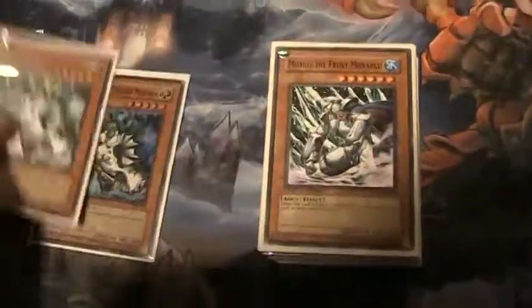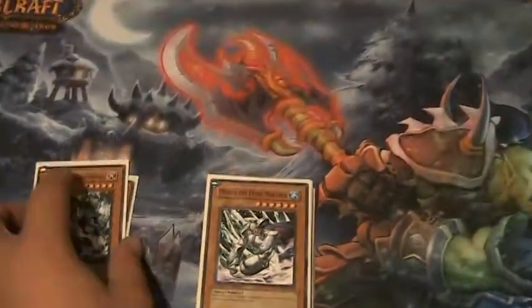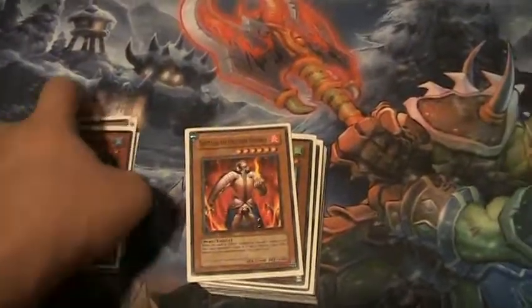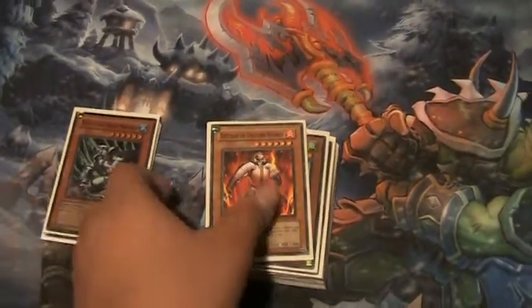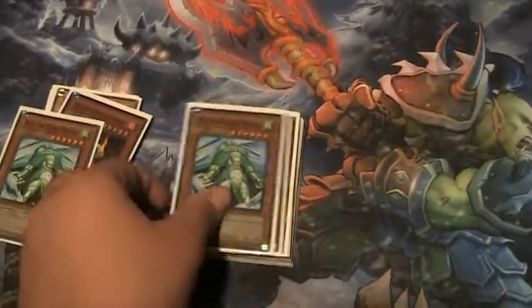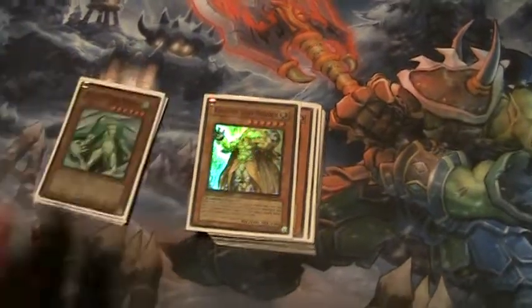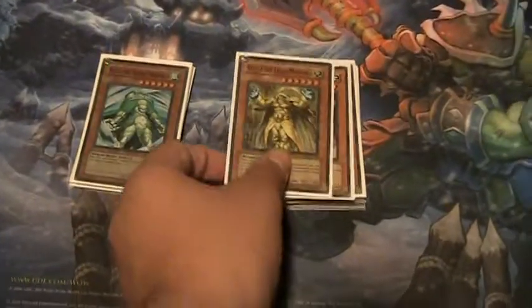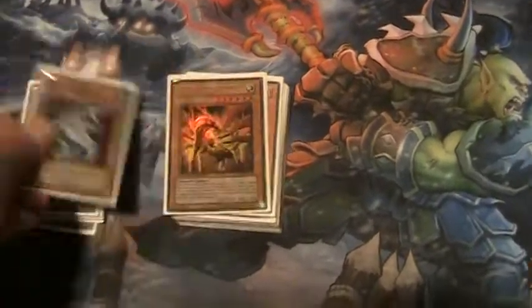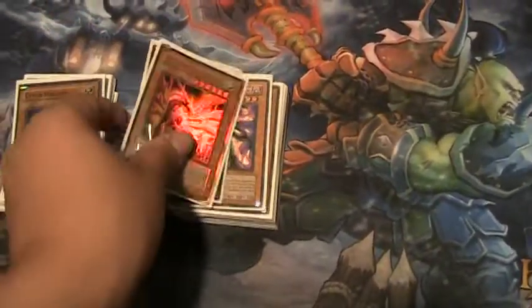Two Zaborgs — decent, good for destroying a monster when summoned. Two Mobius — clears the backrow, destroys two battle traps. Two Raiza — good for minimal hand destruction. Two Raiza — one of the most hated monarchs, returns one card to the top of the owner's deck. One Caius — I need two. One Granmarg. Caius is actually one of the ultimate monsters for Monarchs.